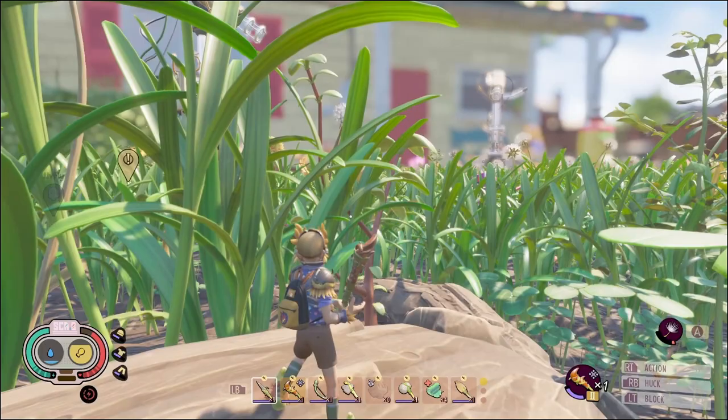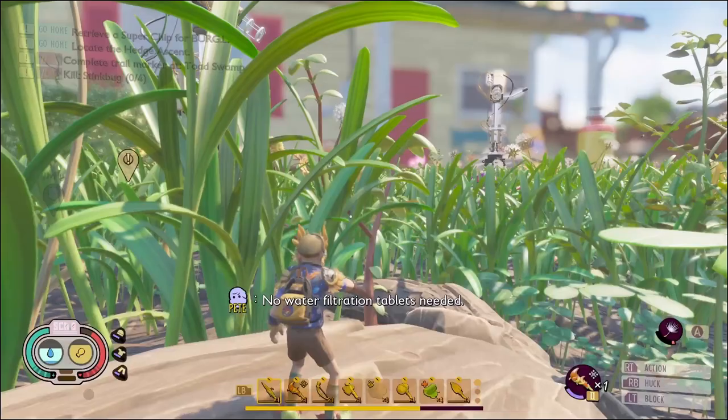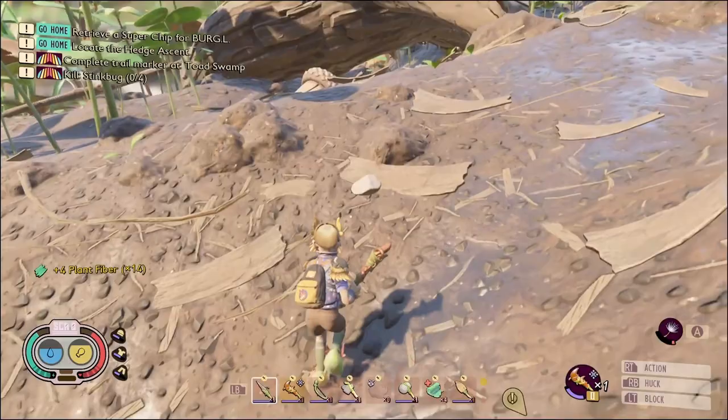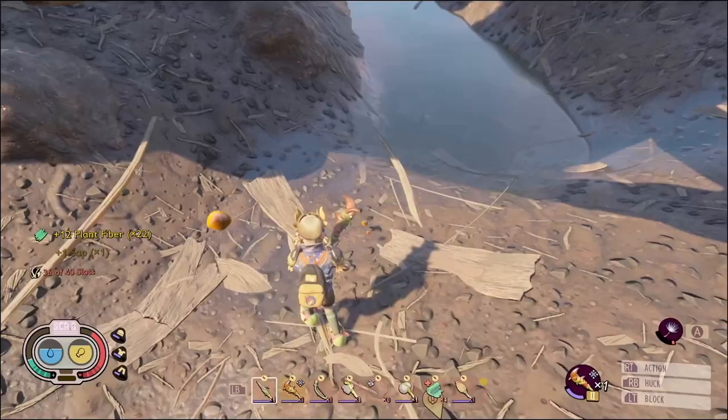Looking for water — I guess we'll just go for the canteen. No water filtration tablets needed. Back to the plant fiber gathering. At least twenty-one. I guess it's nineteen because we had a couple extra. There's enough. I'm gonna go ahead and gather what's out here because clearly we're gonna use it.